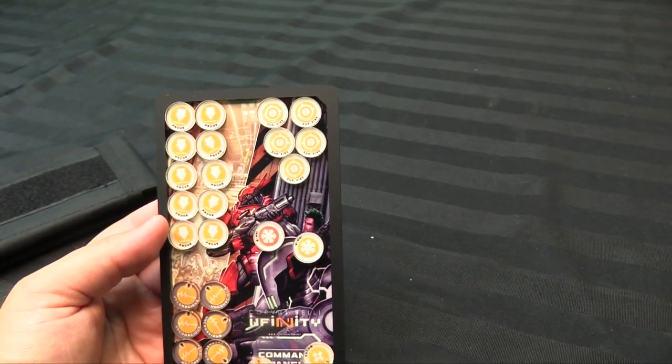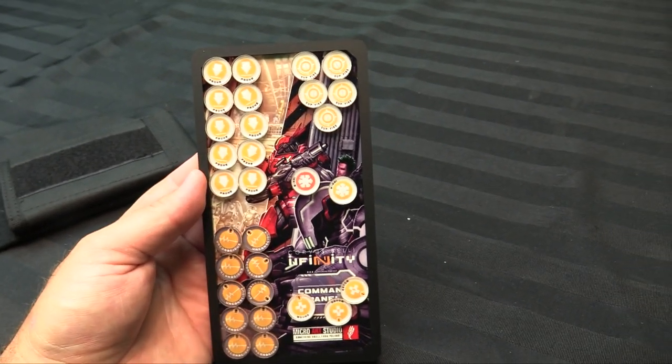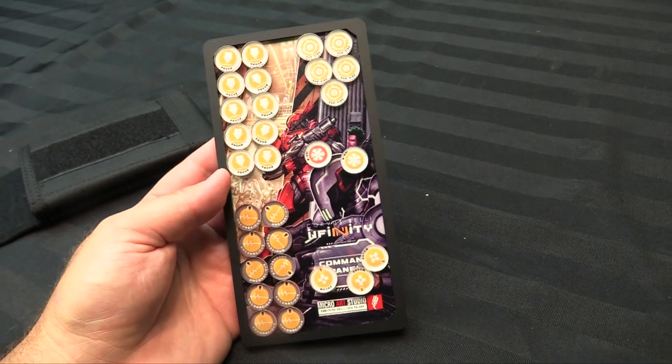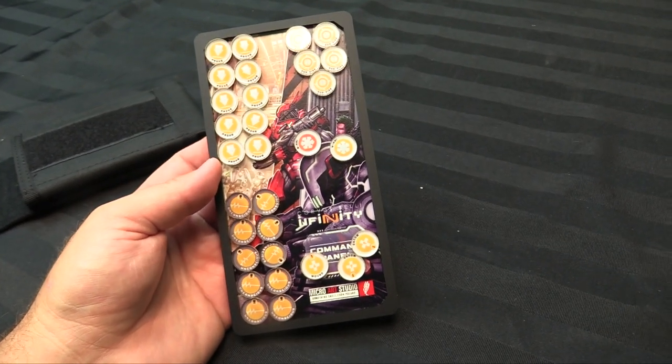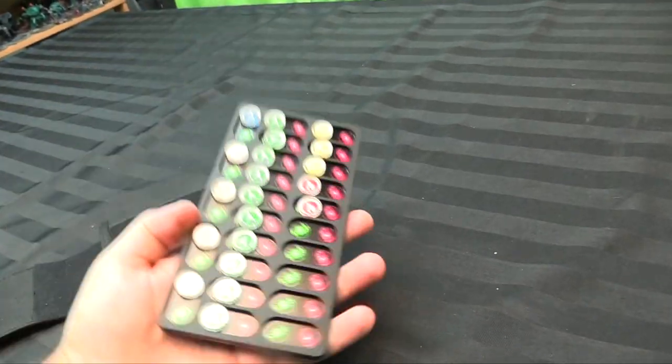You've got Immobilized A, Immobilized B, and then suppressing fire tokens. So really your meat and potatoes — nine times out of ten, this is what you use the most — token sets with a grand total of 30 magnetic tokens. They all pop off and are attached by nice strong rare earth magnets. These aren't going anywhere even if you shake it.